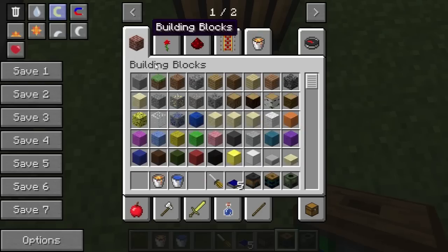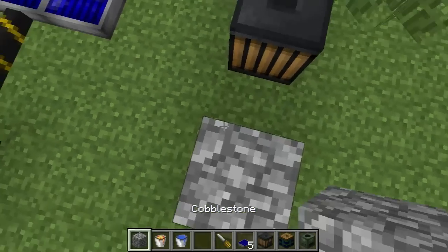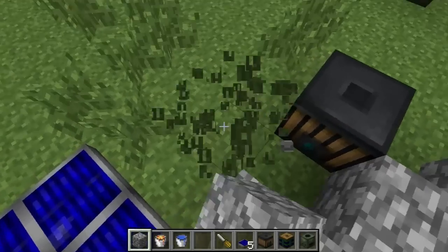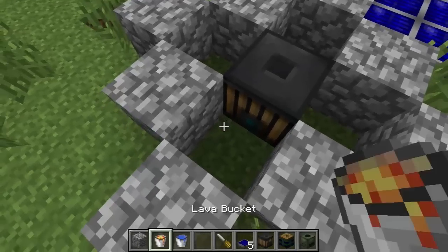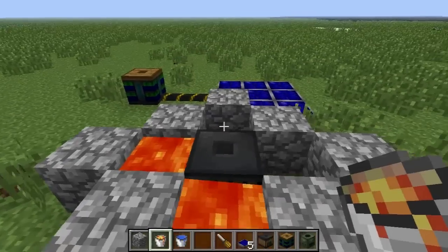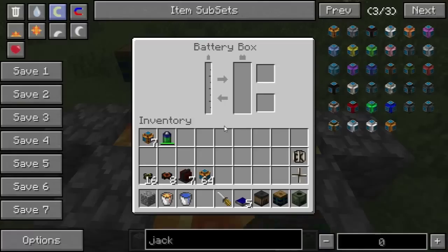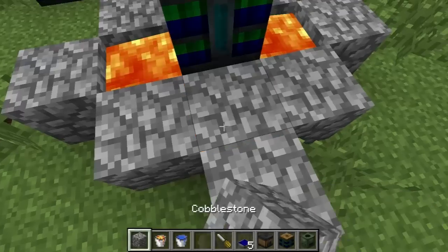If I just kind of do this and I put some lava around it, I can put a battery on top. These really don't produce that much power. I think it actually produces more power with water than lava — let me check that.